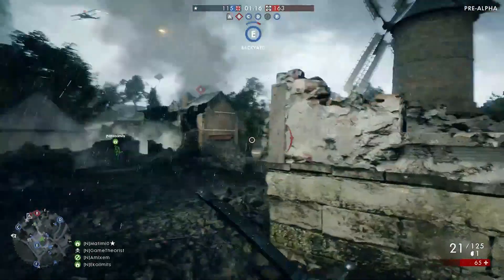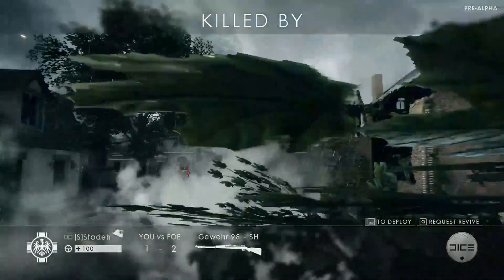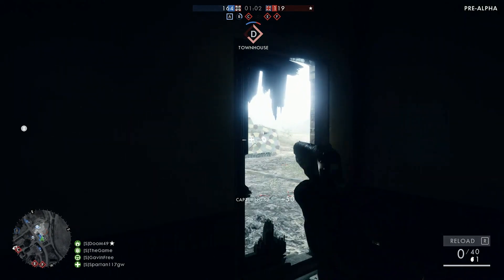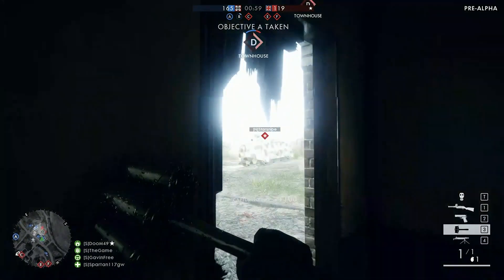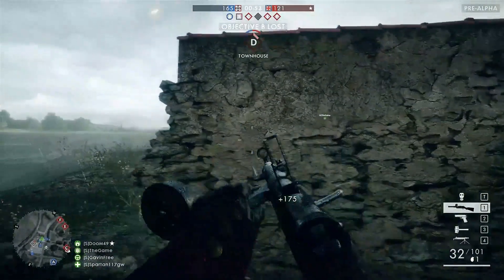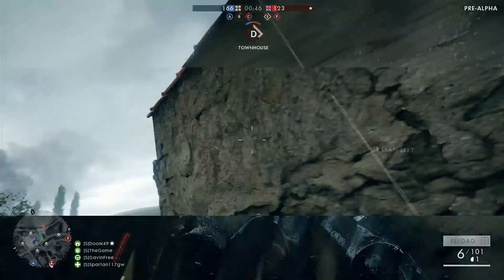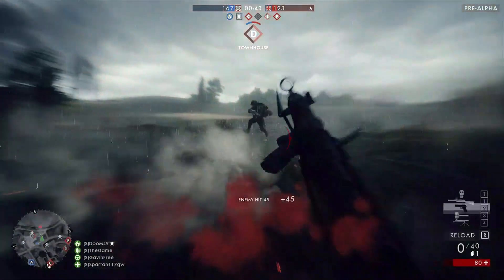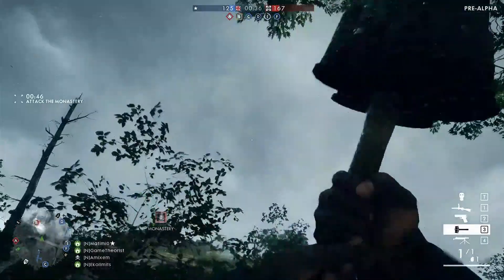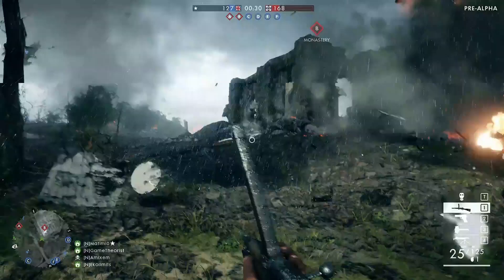It fell in a very different position, so it may not change that location as much. Before it was smack dab in the middle. One thing you will notice — because it's raining, you've actually got water falling on the weapon. You can see it there on the magazine quite clearly, it rests on the weapon. All the visuals are changing as the weather changes — not only can you not see as far, but the weapon you're looking at actually has rain all over it, just as you'd expect if it was raining outside.